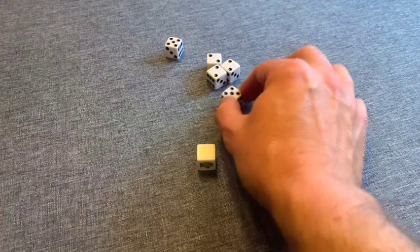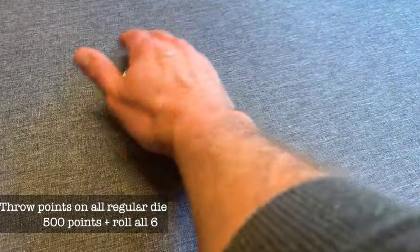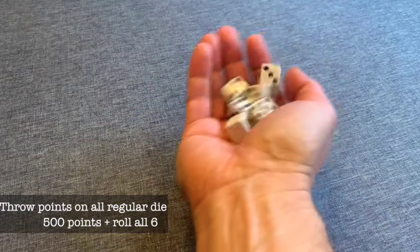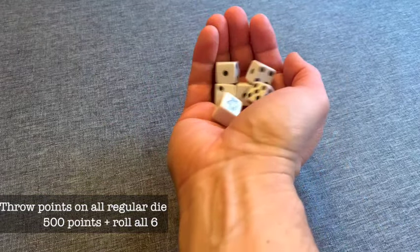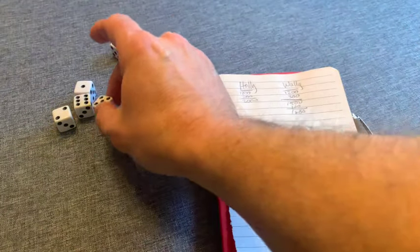At the beginning of the game, each player must reach a minimum of 1,000 points in a turn before they can write down their score and begin their climb to 10,000 points. One of the best ways to help get there is by scoring points with all your regular dice in one turn — not only do you pick up all six dice again, you get a bonus of 500 points.